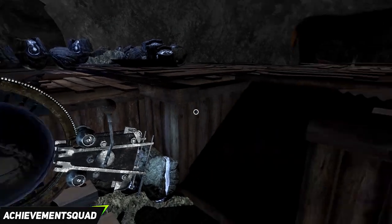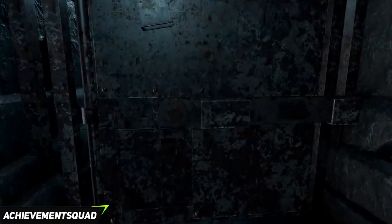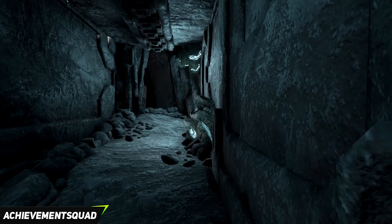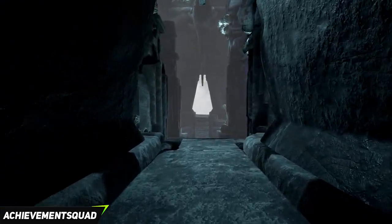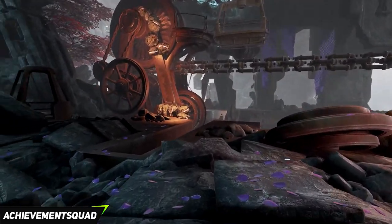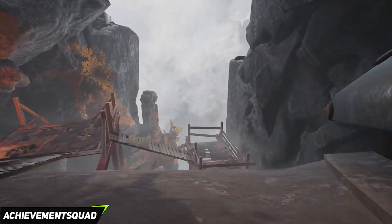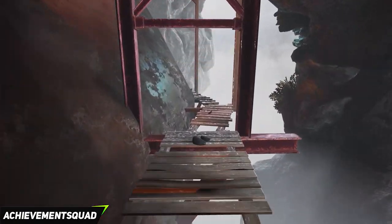Turn around, go up the ramp, then up the stairs to the top. Follow into the room, lift up the door latch, and push the door open. Make your way down the corridor and into a quite large open area. Go across to the other side, make your way down the stairs in front, then take a left and go down more stairs. At the bottom take a right and follow the path all the way back for some way. Head down the slope, walk on the wooden planks, and head down as far as you can following the path to the end.